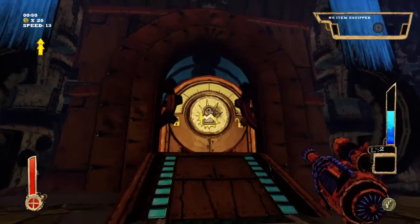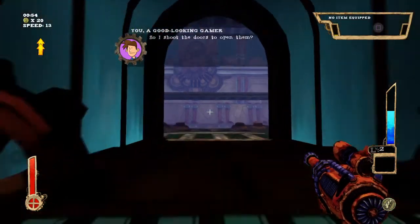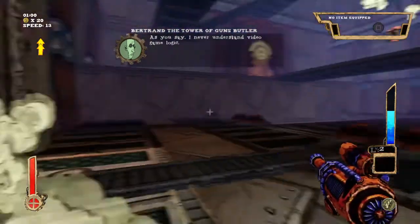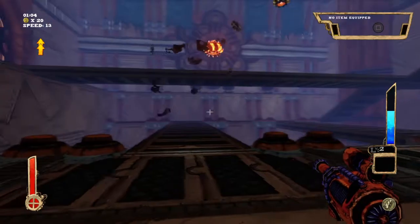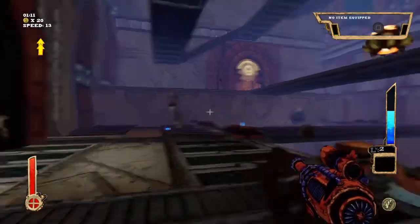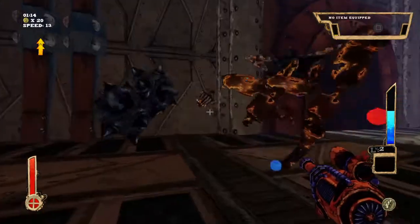The blue is your level and the red is your health. If you want to level up the blue, you need to pick up the blue — see all that blue that's falling down? You pick that up and that'll level you up. The red is your health. These little alien flying things are weird but those metal spike balls — yeah, those are annoying.